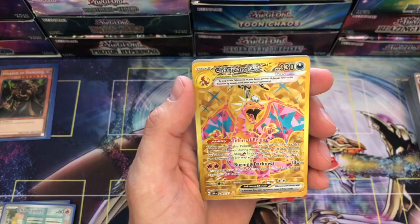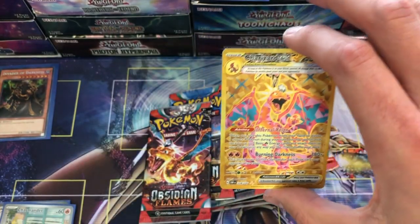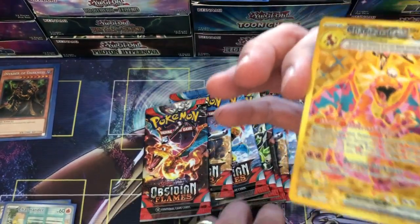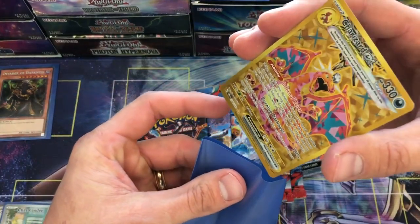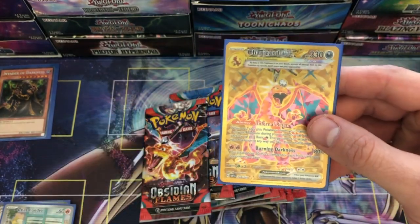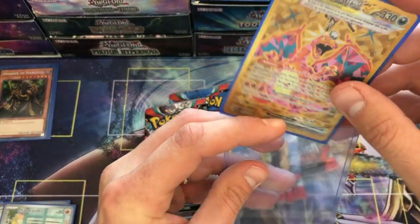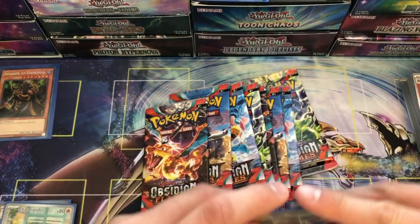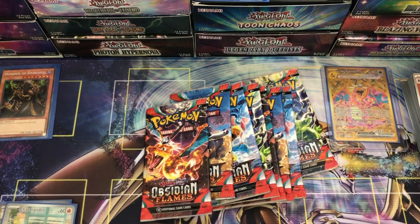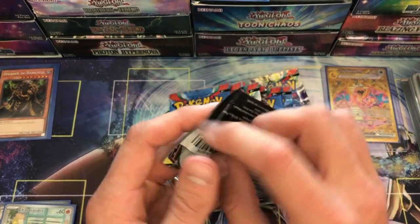Oh — we have a GOLD CHARIZARD EX! Oh my gosh, we pulled it! We pulled the Gold Charizard ex! I gotta be so careful. Oh my gosh guys — we pulled the Gold Charizard ex! No way! Oh my goodness — look at that, straight from the booster pack! Zeus literally said 'I probably won't buy these anymore' blah blah blah and then pulls Gold Charizard — right out of the booster pack! Obsidian Flames, man! How about that, dude?!